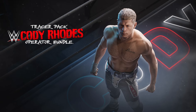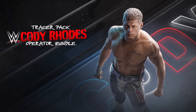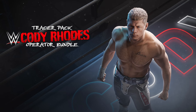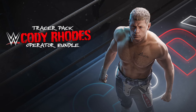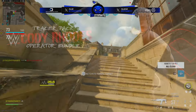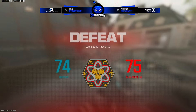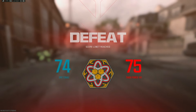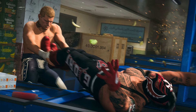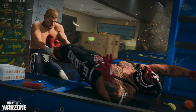Next up we have the Cody Rhodes operator bundle, rounding out this video with the American Nightmare operator skin for the superstar, two star-and-stripe themed weapon blueprints, a charm, weapon sticker, large decal, loading screen, and a finishing move called the Crossroads. That is about it — this has been DK Dynamite. Let me know which bundle is your favorite down below in the comments. Really hope you enjoyed, and peace out everybody.